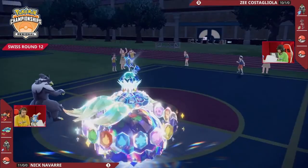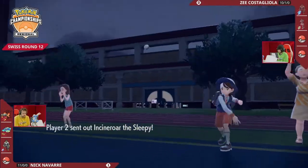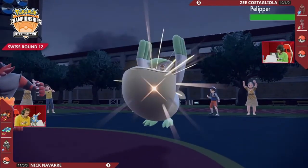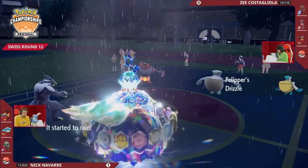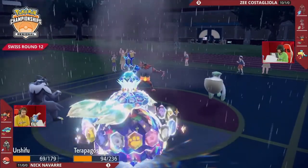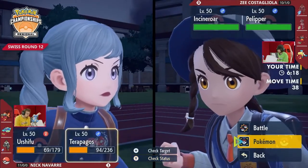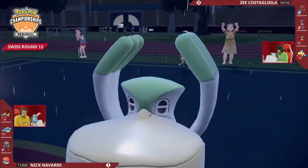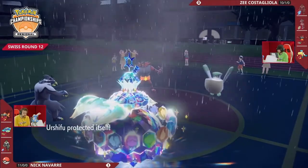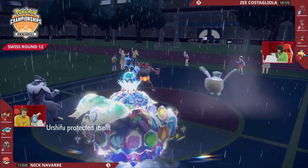That is a double KO for Nick on this turn. A lot of trainers running Calyrex Ice Rider with Urshifu — especially with Choice Scarf — really want to find a way to get Urshifu to comfortably lock into Close Combat so you can at least deal big damage to Terrapagos. Unfortunately, with the lead from Nick, with Chi-Yu in particular, you can't risk locking into Close Combat because it's a single-hit move and Chi-Yu only had that Focus Sash. If you catch your opponent off guard, you want to secure that knockout before an Overheat potentially one-shots your Calyrex. The way this game unfolded — Urshifu had to make a decision — it was just not the optimal decision given Terrapagos making an early appearance, and Nick has been able to really capitalize on that momentum.